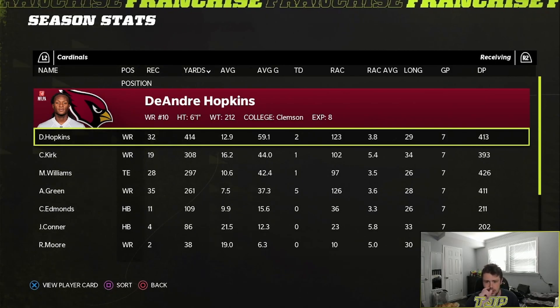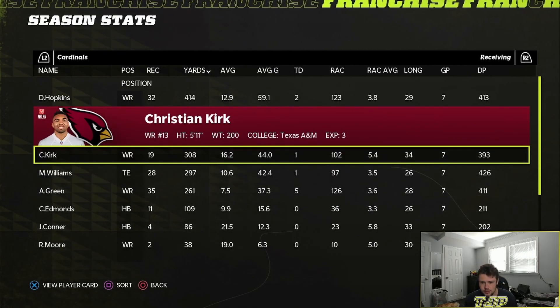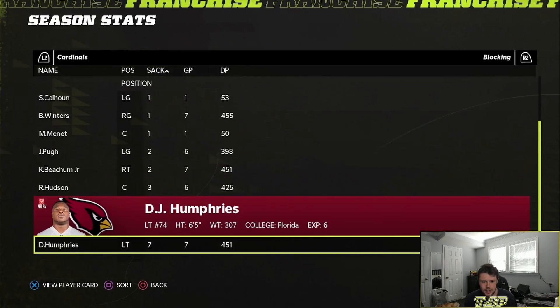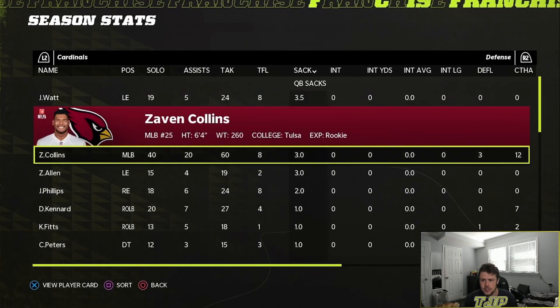I mean, we have DeAndre Hopkins, Christian Kirk, Max Williams, AJ Green on the team, and Chase Edmonds. I don't know — this is tough. The blocking could be not terrible. Zayven Collins is leading the team in tackles and near the top in sacks as well.